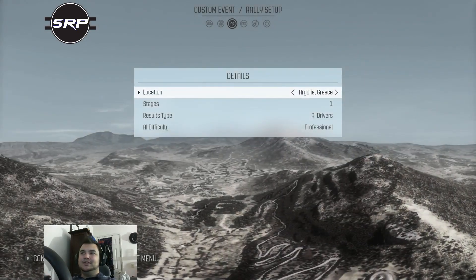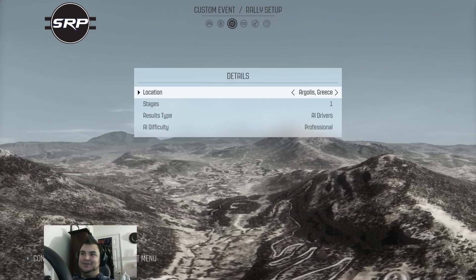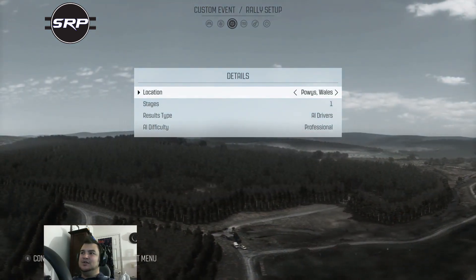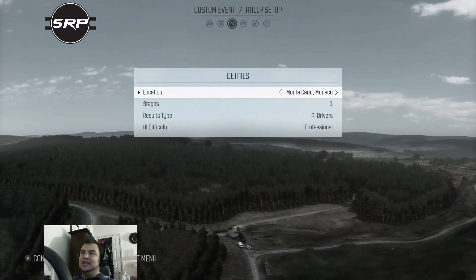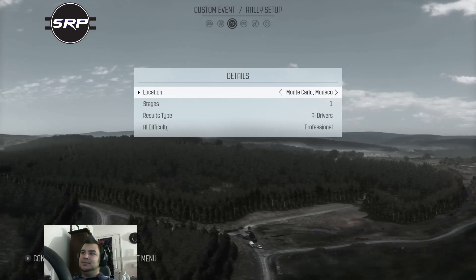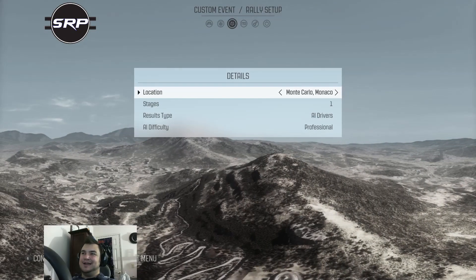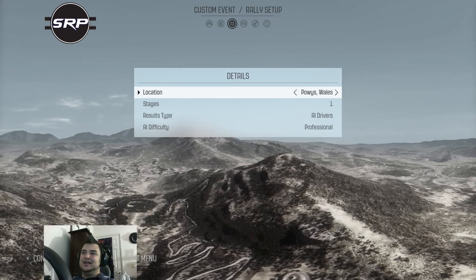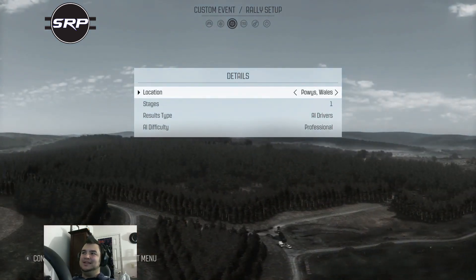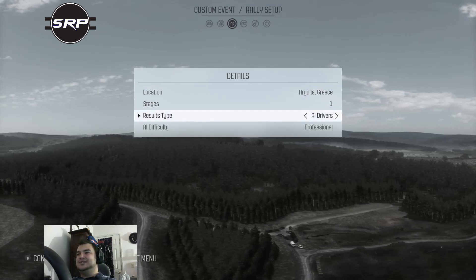So let's take a look. We have Argyllus, Greece — correct me if I'm doing any wrong pronunciations. We have Powys in Wales, and Monte Carlo in Monaco. I know Monaco is an ice stage, so that would be extremely difficult for the first time around. Let's try Greece. Let's do just a simple stage.